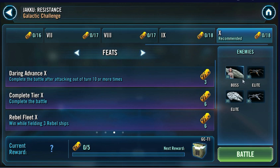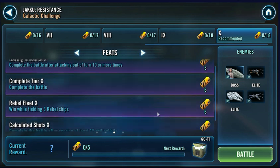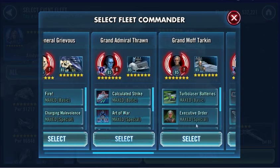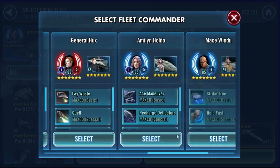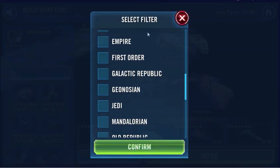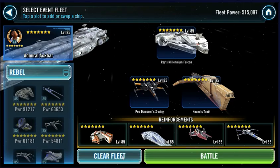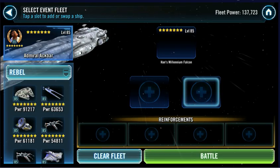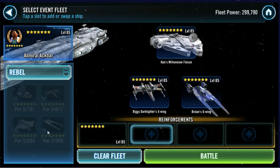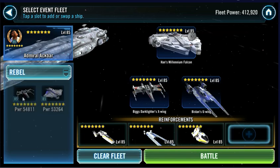And it has fleets. So we're going to try Ackbar Rebels. I have a pretty rubbish Ackbar here, but we'll give this a go. Let's start with Han's Millennium Falcon, Biggs, Biston, and then we'll just bring in some ships.